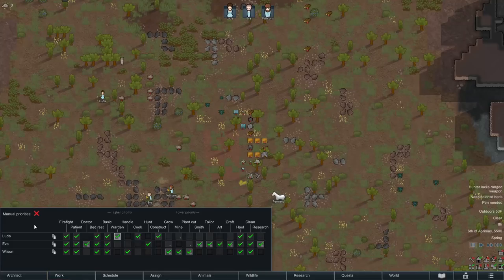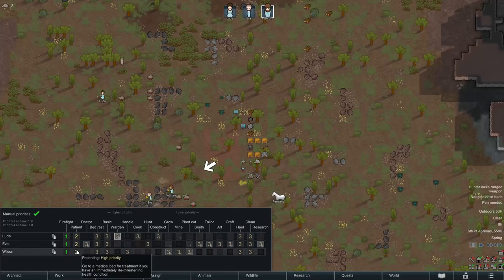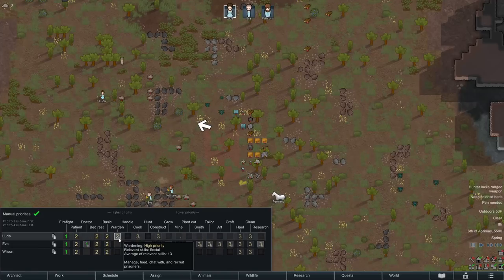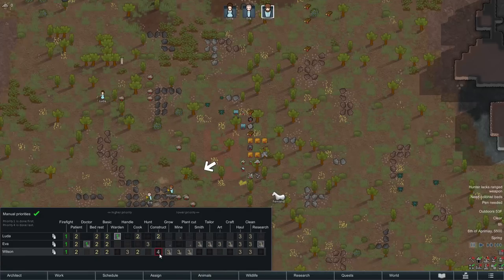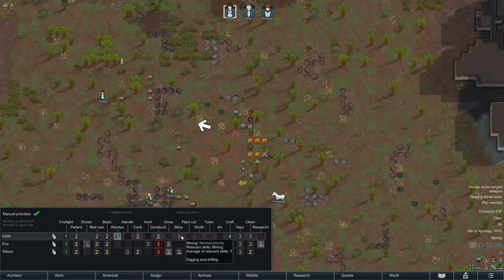The Work tab is where you assign different jobs to different colonists. Categories of work are along the top, organized from highest to lowest priority. Pawns move left to right across the list and complete the jobs they're assigned to. You can hover over their squares to see their skill level. This button up here lets you choose how each pawn prioritizes different tasks manually — you set each task to a priority level between 1 and 4. Pawns do every task labeled priority 1 first, then priority 2, then 3, and so forth. I find manual priorities super essential, but honestly I didn't use it for my first 200 hours in the game, so don't feel pressured to use it right away.